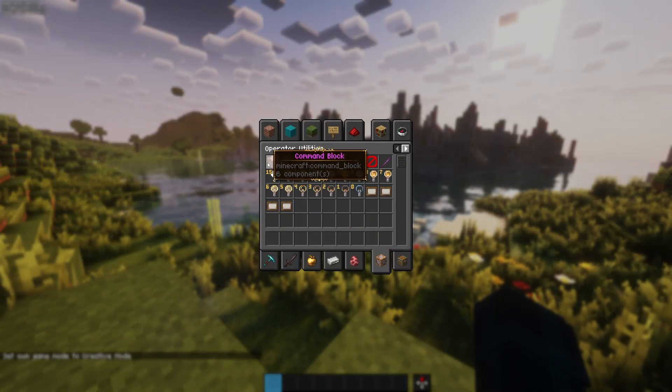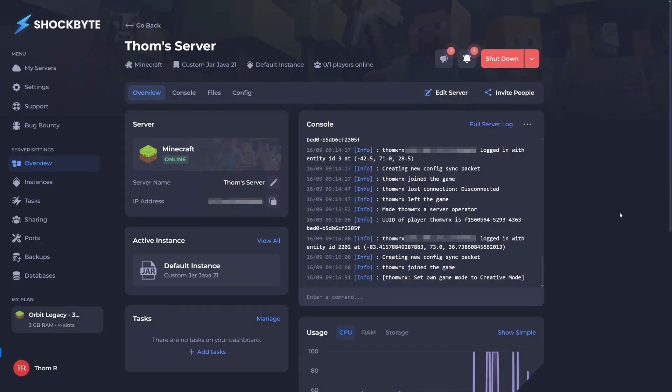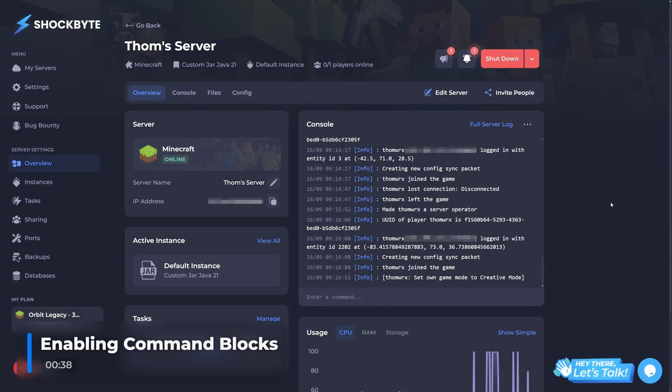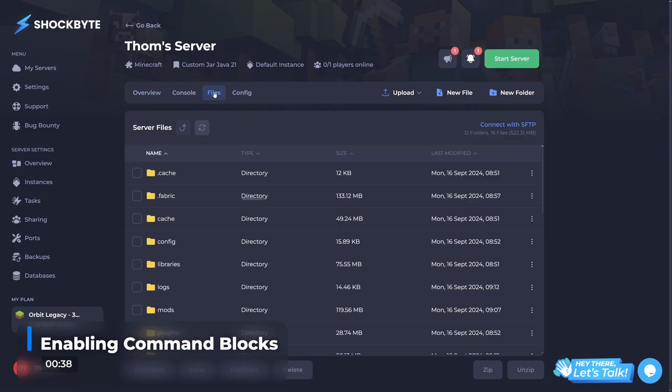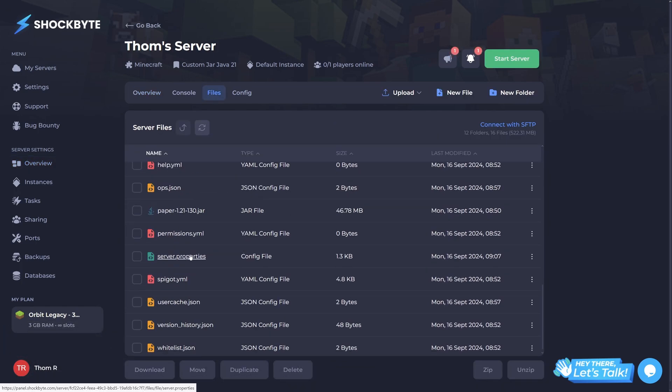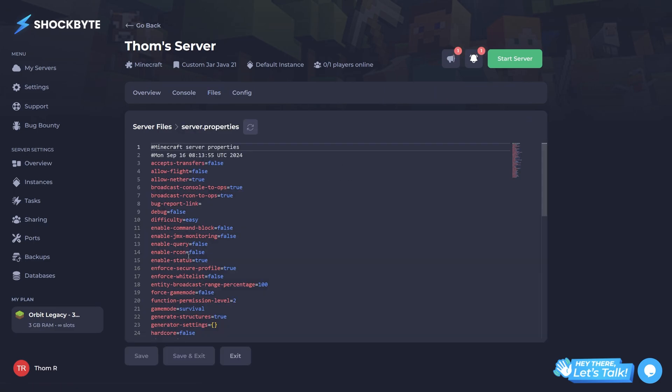Now you've done that, it's time to actually enable command blocks on the server. To do so, head back to your server's control panel and stop the server. Now, towards the tabs at the top of the screen, head to the files tab. From here, open your server.properties file. Within this file, locate the enable-command-blocks option and set it to true. When you've done so, you can go ahead and save the file, then start your server back up again.